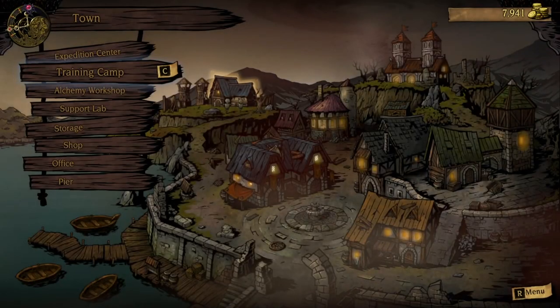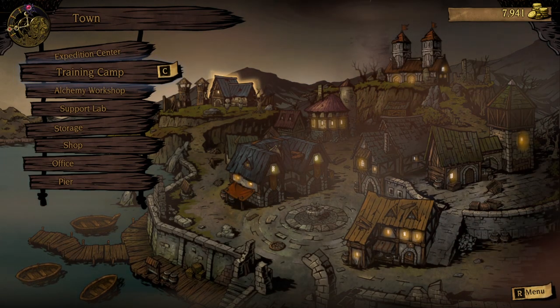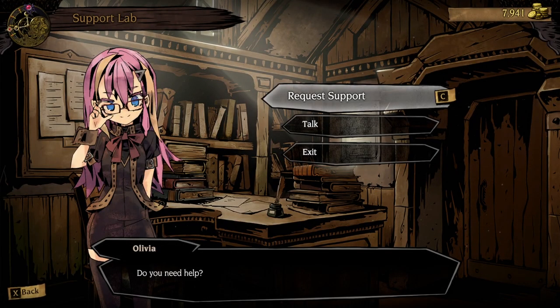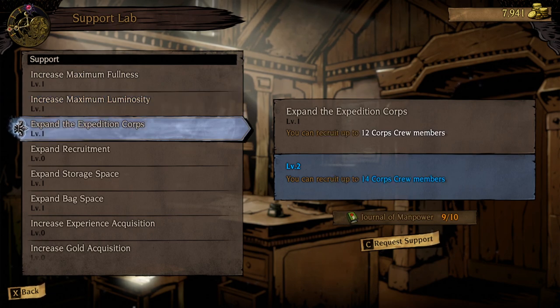And last but not least, the support lab does very many good things for you. This is mostly quality of life stuff, but increasing your fullness, your luminosity, and your inventory is very helpful. The ability to recruit more core crew members by increasing the capacity allows you to recruit more people to hold on to — to later train your more powerful people, or to start a second level group that you'd pair together to do lower level dungeons without suffering the doomsday penalty. There's a lot you can do with a larger crew.